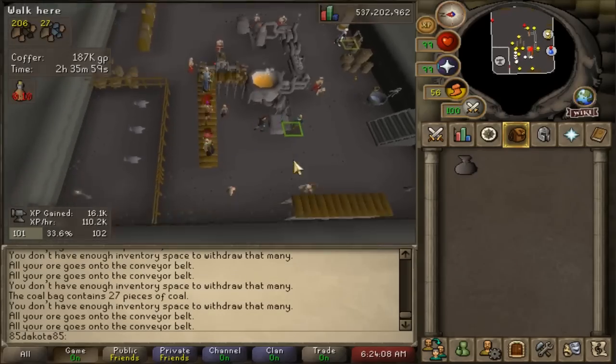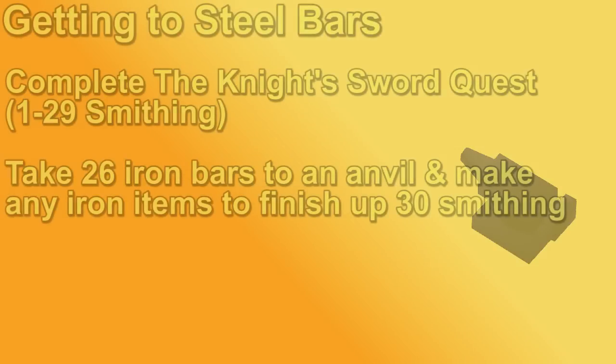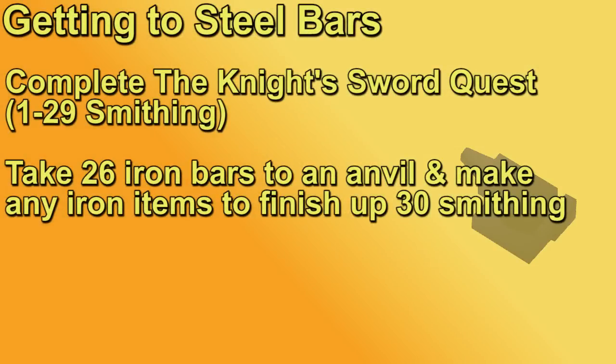You can profit with iron bars at the blast furnace, but the first bar you want to get to is steel bars, which requires 30 smithing. If you haven't gotten 30 smithing yet, you want to do the Knight's Sword quest. Completing the Knight's Sword is going to jump you from 1 to 29, and for the last bit of XP you could buy 26 iron bars and take a hammer to the nearest anvil and just make some iron items. Technically it doesn't matter which iron item - the XP that you get is just based off of those iron bars.